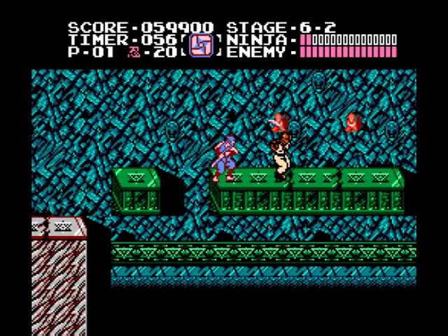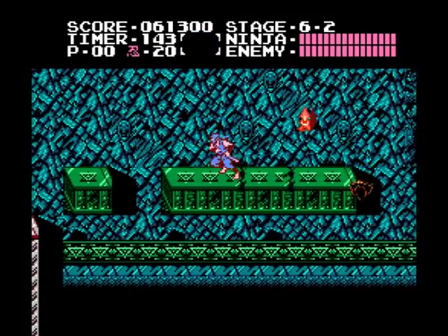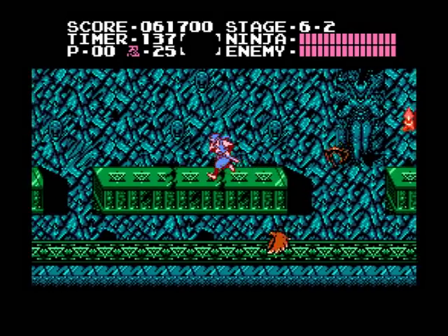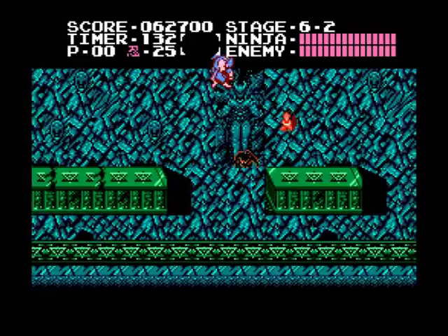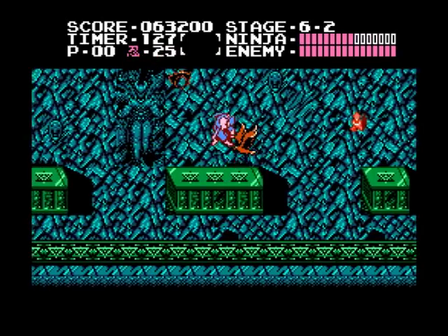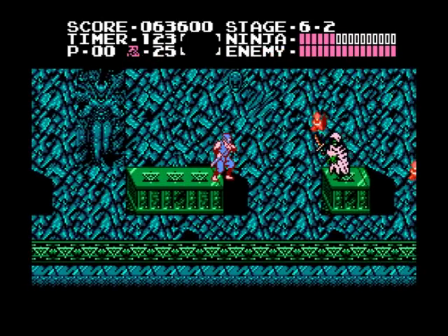Once you get past the swordsman, the game vomits all these enemies at you. Kill the bat, and quickly jump over the soldier as it rushes you. Then squat and kill the eagles and bats that emerge. Keep moving forward once the coast is clear — you don't want these enemies to keep respawning. If you position yourself just right here, you can make the dagger enemy disappear, making it slightly easier to get past all this hazard.